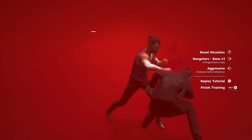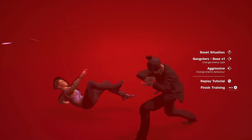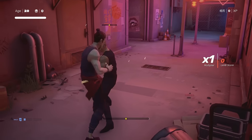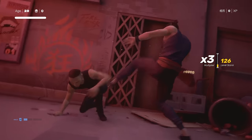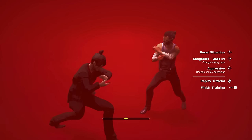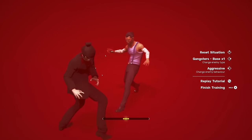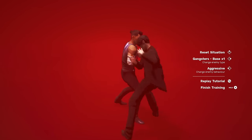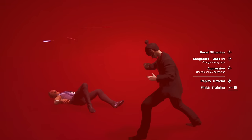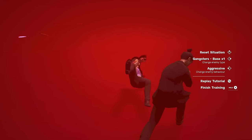Avoiding attacks causes the enemy to whiff, and you can punish during their recovery animation — this is called a whiff punish. Hitting the enemy after avoiding their attack puts them in a stun state. This is the most important mechanic of the game, and you need to get used to it. If you attack enemies outside of stun states, you can trigger their guards and parries. Now look what happens if I avoid his attacks and whiff punish to put him in stun — he eats a full combo.